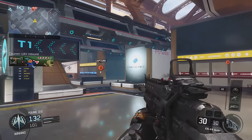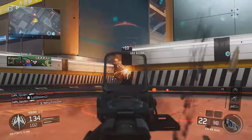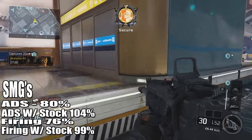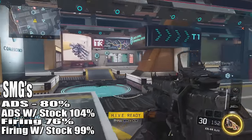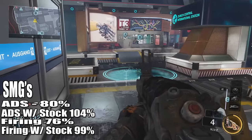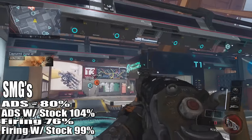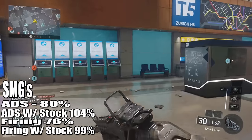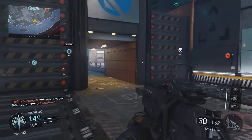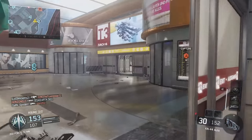Now we get into where things are absolutely awesome — the best part about the stock attachment — when we look at SMGs. Normally the movement speed with an SMG while aiming down sights is 80% speed, which is already good. But with the stock attachment, you move at 104% speed — faster than you normally move. While firing, normally you move at 76%; with stock, you move at 99%. So you almost move as fast while firing as you do while not firing. That's absolutely insane and is more than a 20% increase.